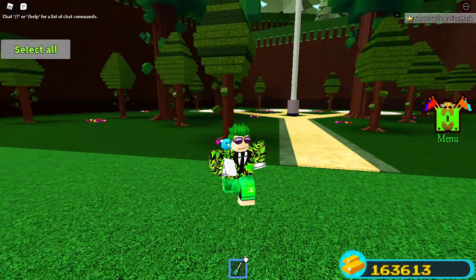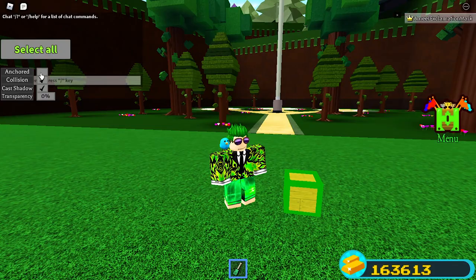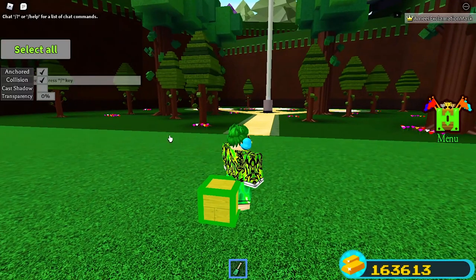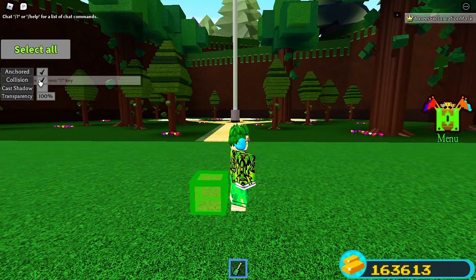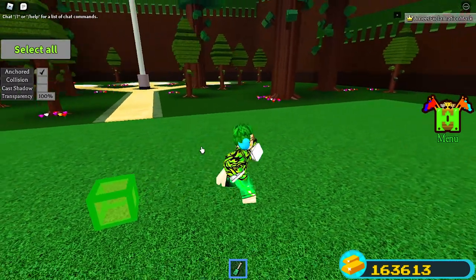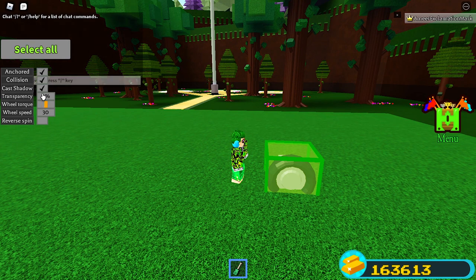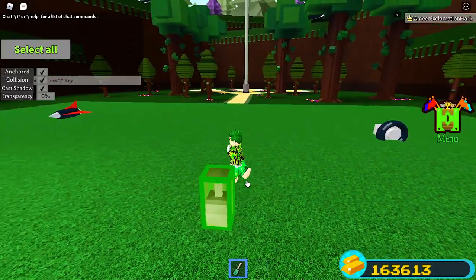Next up we have the property tool. It can edit properties of blocks — you can make a block unanchored or anchored, turn collision off so you can go through it, remove the shadow, or adjust transparency to make it fully invisible. If you make it collision off as well, it becomes impossible to find unless you select it again. Other blocks have unique properties too — for example, a wheel lets you change the torque, which affects spin speed.